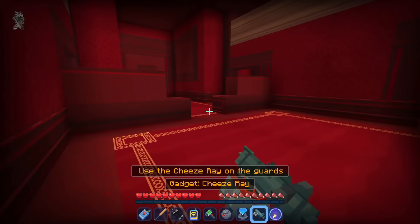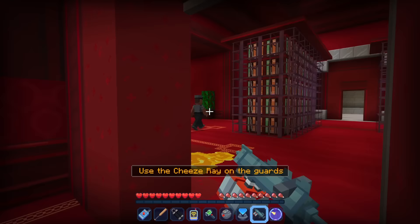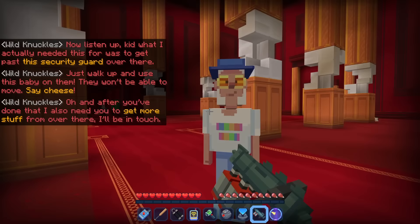The contact says: 'Use the cheese ray on the guard' — but it doesn't work on this type, unfortunately. I wonder if the fart bomb does — I don't think it does. So we need to avoid those guys and cheese the regular guards whenever we see them. Cheese right there — just probably missed you. Run, run, run — 'you got the smelly cheese — you got cheesed!' The contact says: 'What I actually needed this for was to get past the security guard over there — just walk up and use that on them, they won't be able to move. Say cheese! And after that, I also need you to get more stuff from over there.'